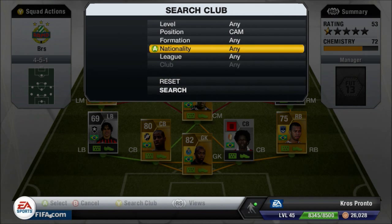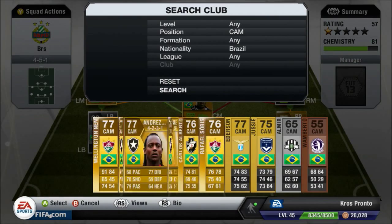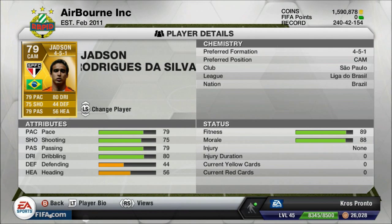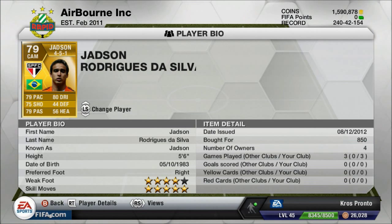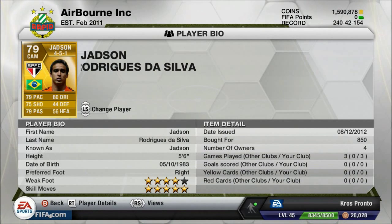Two CAMs: we have Jadson and Raphael Sobeis. Jadson is the better of the two — most of his stats are better. He's got five-star skill, four-star weak foot, and is right-footed but I like to play him on the left side. He's just 150 coins, an absolute bargain. People say you should use Ganso or Ronaldinho, but they're just too slow for this team.